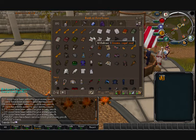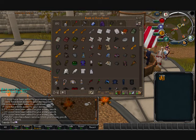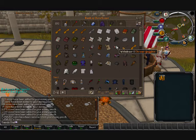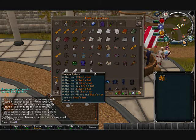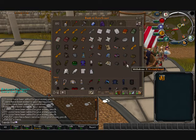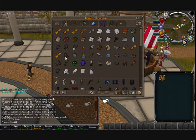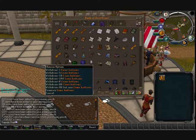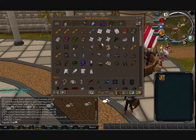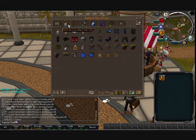Let's start on this tab - it's pretty much just miscellaneous items, quest items, and random stuff. Like the golden hammer, chrome goggles which are pretty cool, a chef's hat which I actually used the whole time I was getting 99 cooking, a strange rock, wicked hood, monkey greegree, some random event clothes, and the Easter carrot which is the coolest thing.